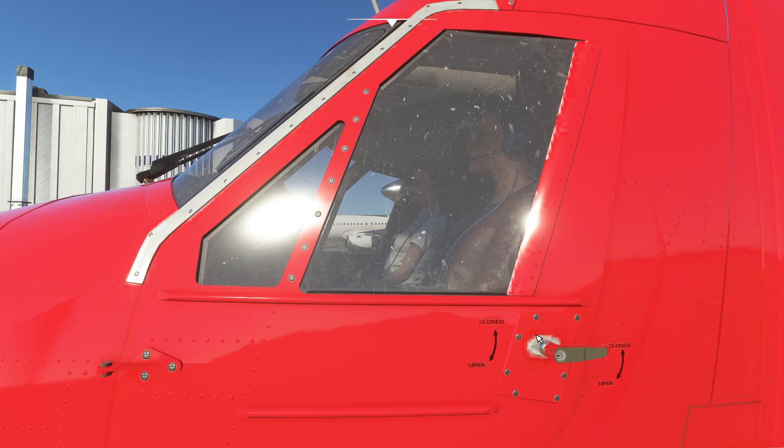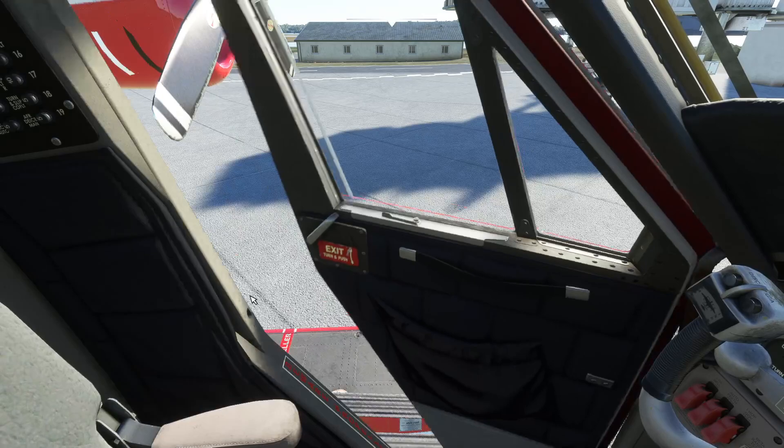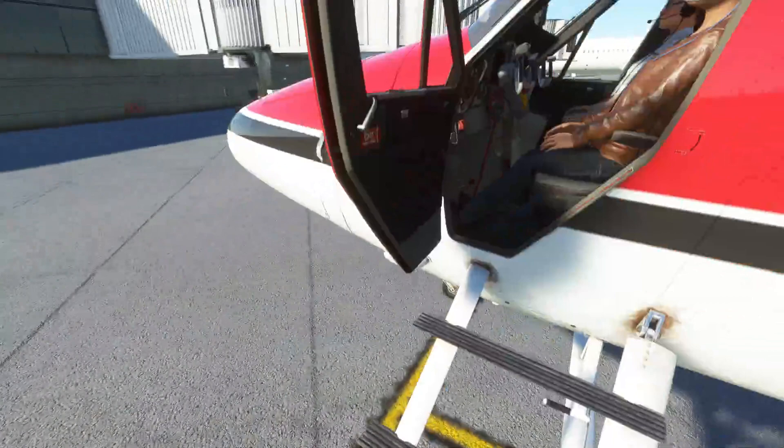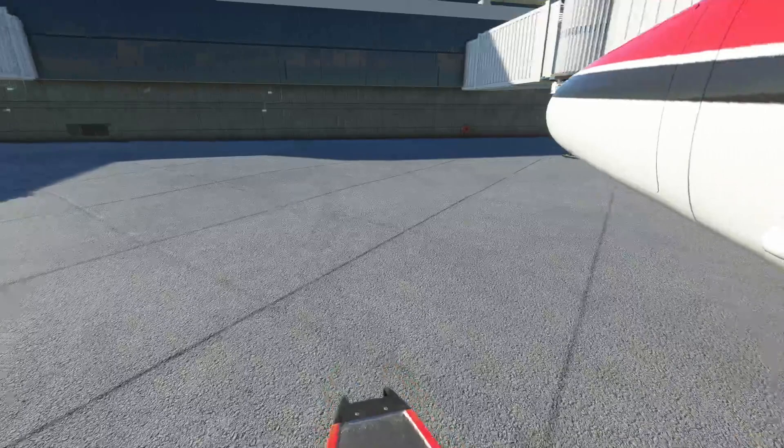I know you can open this door somehow, but you might not be able to from this view here. So yeah, that's pretty cool. See if you can do it — yeah, there we go. There are actually a few doors you can open on this one. It's kind of neat. Cargo door back there, and on the other side there's another door.